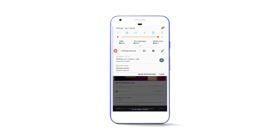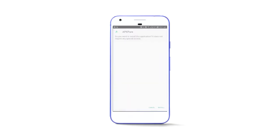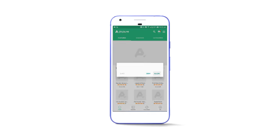Once it's downloaded, you need to open the APKPure app and simply install it. Once it's installed, open the app and give it the permissions it requires.